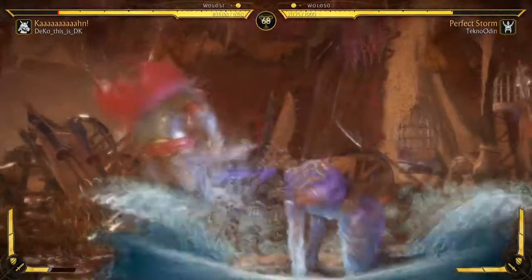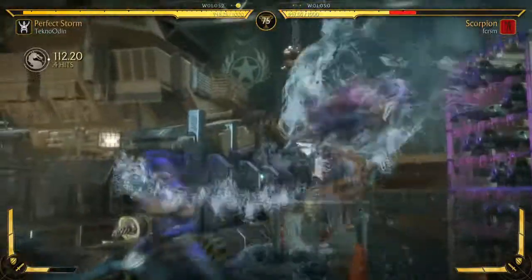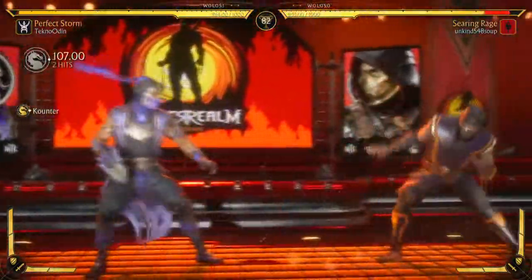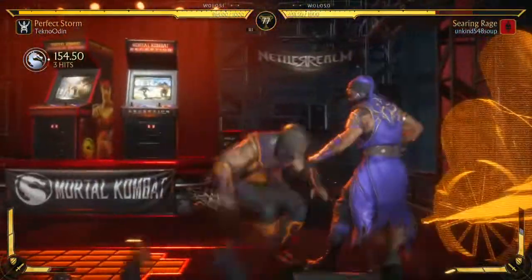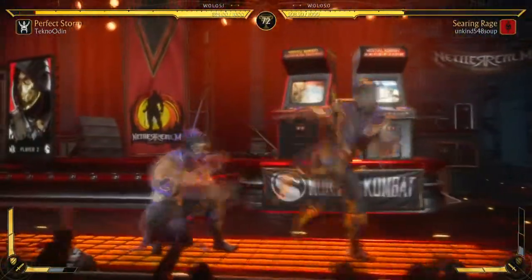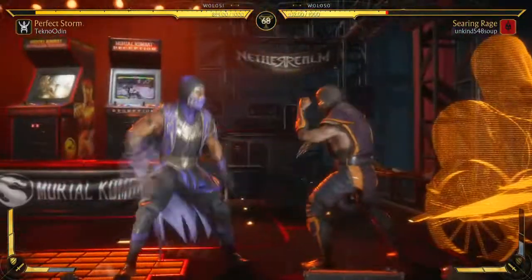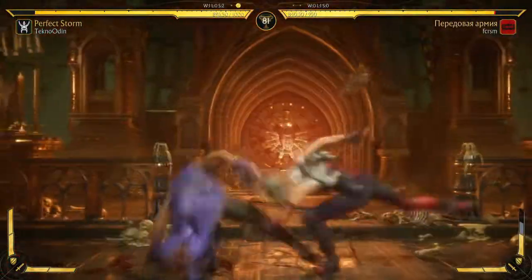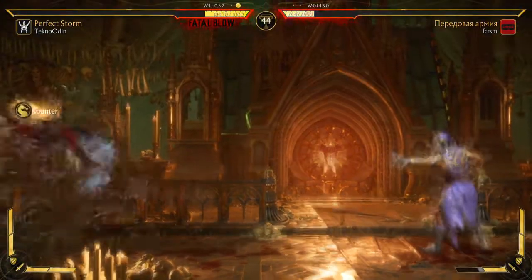I feel the third variation, Perfect Storm, is the better of the three. It has Water Ball which has some great combo options, and Tidal Wave which is good at staggering the opponent and keeping you safe. Personally though I feel these all are just missing that little something that adds the danger. Tidal Wave is a safe tool up close, but you have to get there — and with Rain's Forward 2 and some really nice advancing normals, that's not too hard.